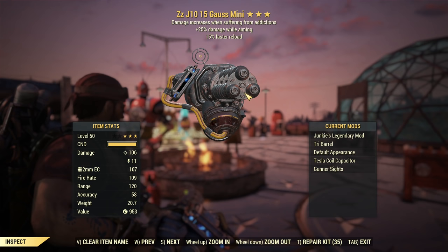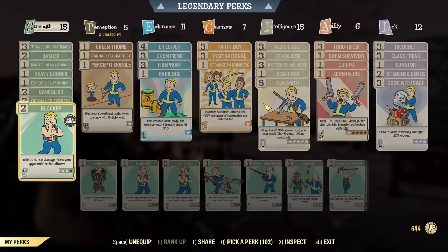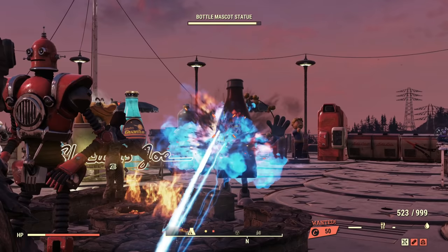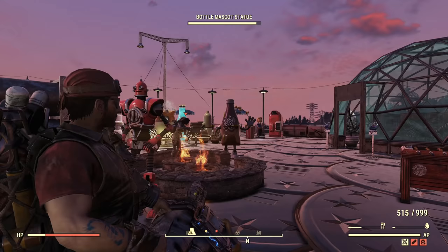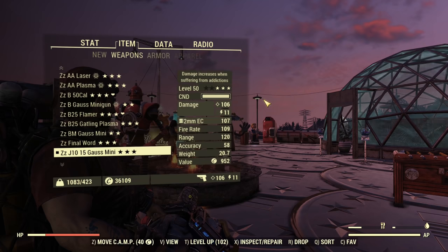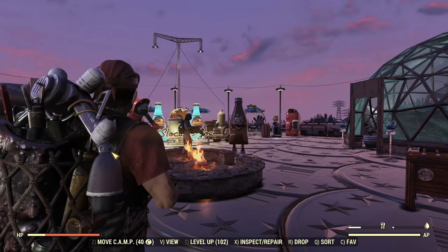What about the Gauss Minigun? That's a weapon that's naturally explosive. Will it work on that? Again the same situation — Mitzi is just outside of the blast radius, and now we are equipping Grenadier. Will it make a difference? No. It doesn't look like it when I shoot more to the side. I did hit Mitzi but it's probably not the Grenadier. No, it doesn't work with the Gauss Minigun.